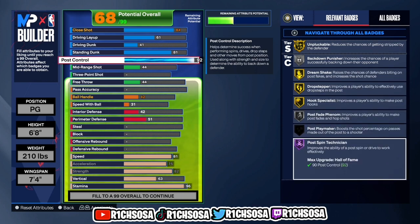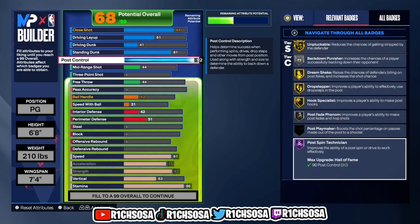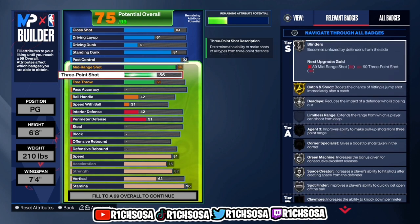In my opinion, the NBA 2K24 MyPlayer builder is more customizable and it feels fresh — something I've definitely been looking forward to. Moving on to shooting, the mid-range shot I'm going ahead and putting up to an 86. Down the road if you want more out of other areas, go ahead and drop this mid-range.